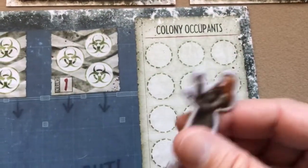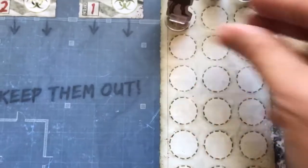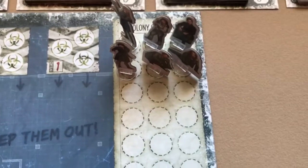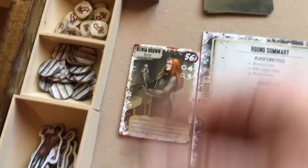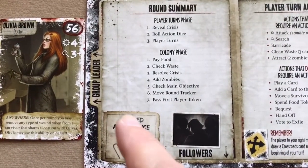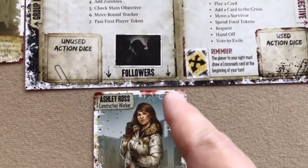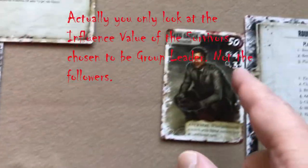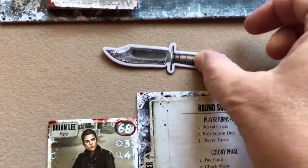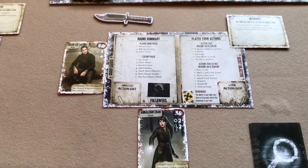Players find the standees for their chosen survivors and place them on the colony board in the 'Colony Occupants' area. For three players, that's six survivors total. Place remaining standees and tokens near the board. Check the influence value — the top circled number — on all chosen survivors. The survivor with the highest influence value, in this case Brian Lee, gives that player the start player token. Setup is now complete.